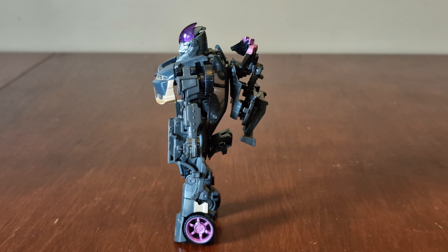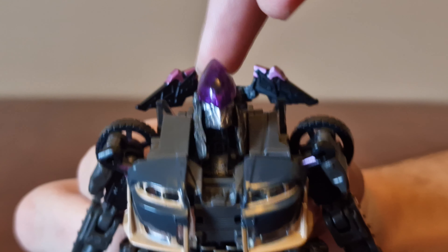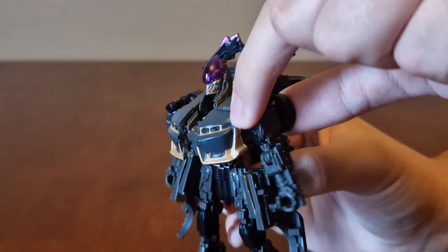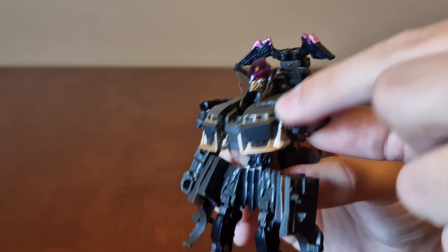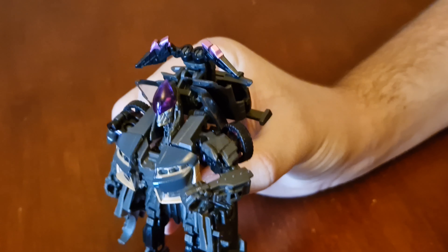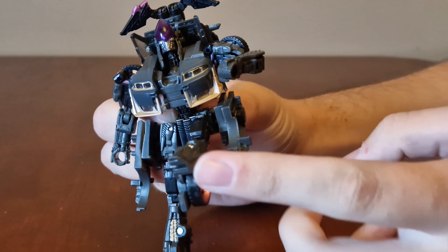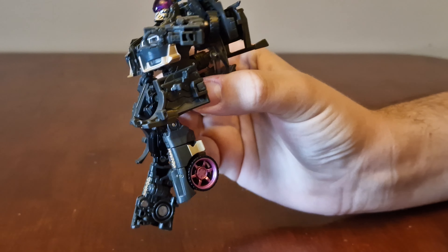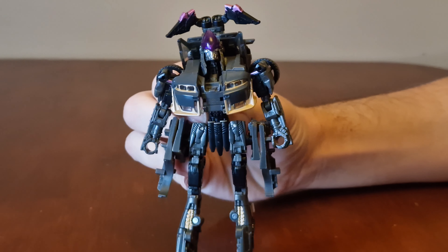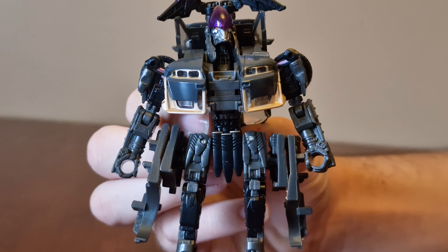Check out some of the articulation on this figure. The head moves around, and moving down as well. Moving down to the arms — they move around, out to the side, out at the elbows, and there's wrist articulation too. The legs move backwards and forwards with a bend in the knee. With the large backpack, it's difficult to move the figure at the waist.